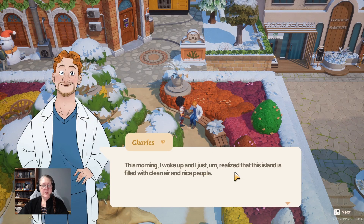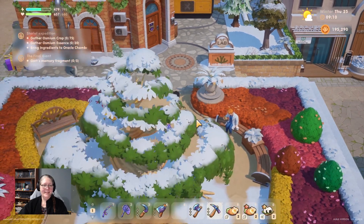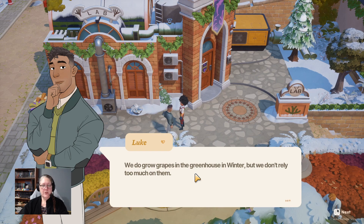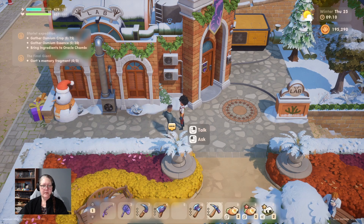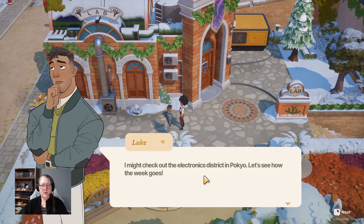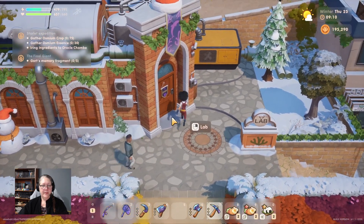Talking to Scott - feels like it's going to be a good day today. 'This morning I woke up and realized this island is filled with clean air and nice people.' We do grow grapes in the greenhouse in winter but don't rely too much on them. 'Now that it's winter there are massive electronics sales - I might check out the electronics district in Pokyo.' He's a very serious young man.